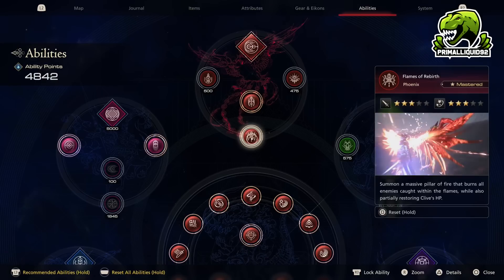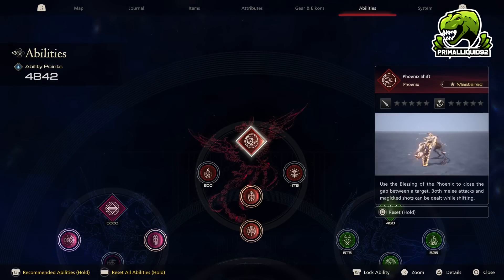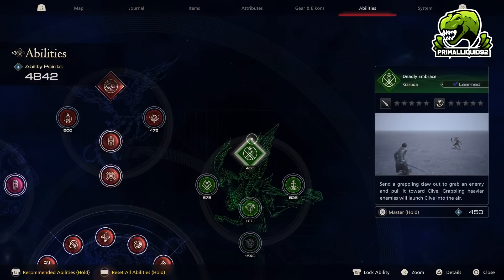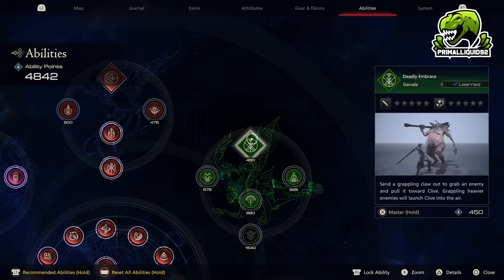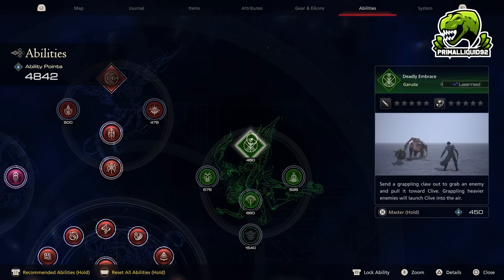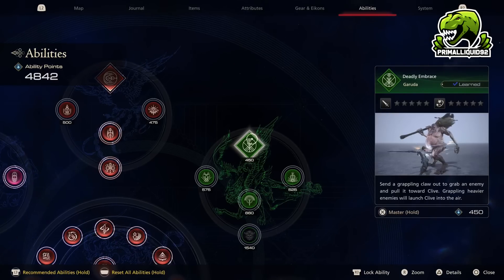Let's talk about the circle abilities first. For Phoenix, we have Phoenix Shift. This one is one that I do recommend using because it is a good gap closer — it allows you to close in and deal damage. It's a really nice ability, and it can also be used to avoid attacks as well. Then we have Garuda. Garuda's is Deadly Embrace, which will basically allow you to drag an enemy to you. Or when you are fighting a larger enemy, once you hit the first stagger bar, you can then also pull the enemy down and stun it for a few seconds longer, allowing you to do some extra damage. Nice early on, but falls off later in the game.